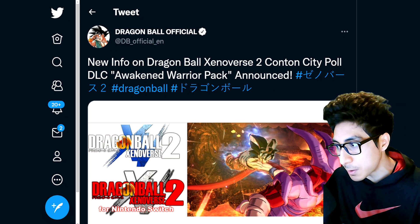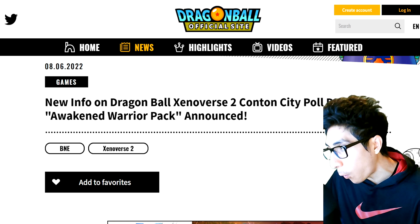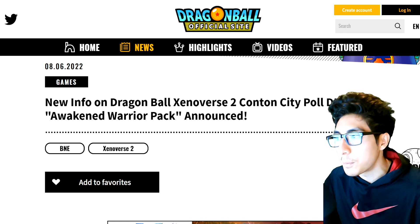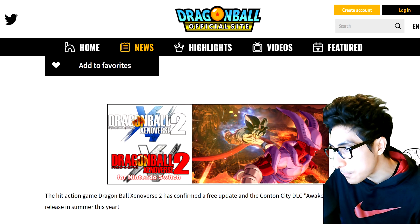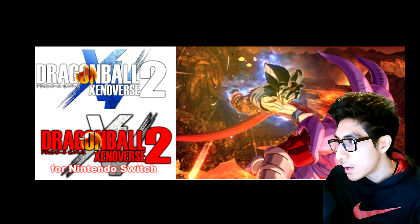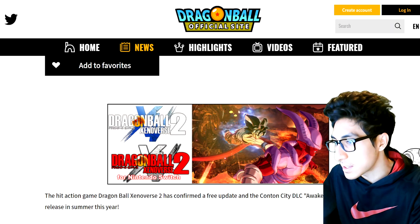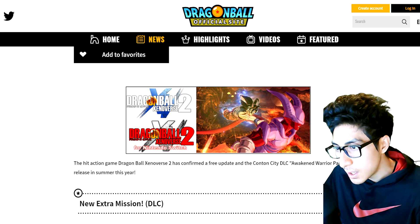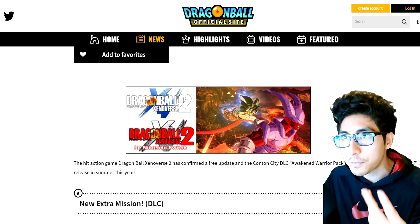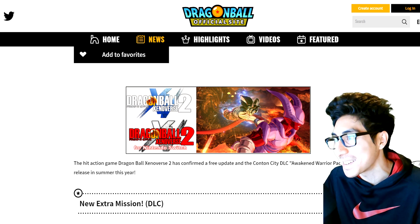This is from the Dragon Ball official site — this is probably going to be what's shown on V-Jump in like a week or two. New info on Dragon Ball Xenoverse 2 Content City DLC Awakened Warrior Pack. I think I'm just going to start calling this the Awakening Pack because they keep changing the name. Even on the official English website they're referring to it as the Awakened Warrior Pack — they don't even really want to call it the Content City Vote Pack because they know it sounds stupid.